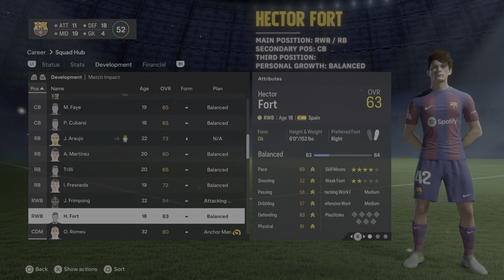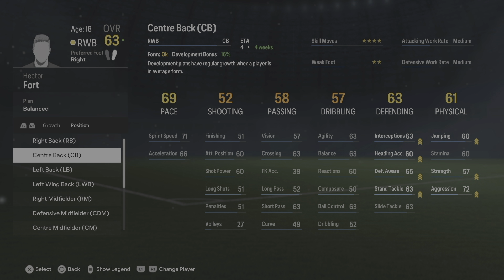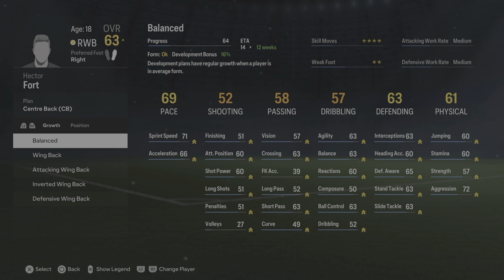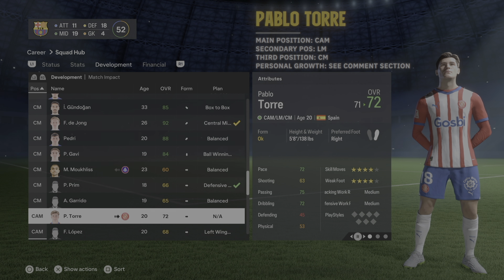Hector Fort is pretty tall for a right back, so he actually plays center back as a secondary position in La Masia. I'd train his secondary position as center back — I'm doing that right now — then make sure you train him back to right back or right wing back. Set him as balanced because he's well-rounded on both defense and attack.